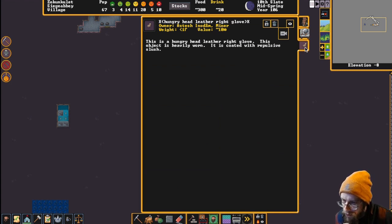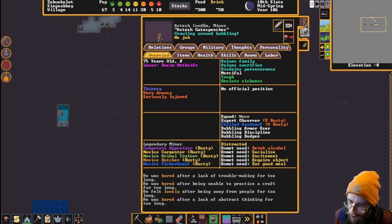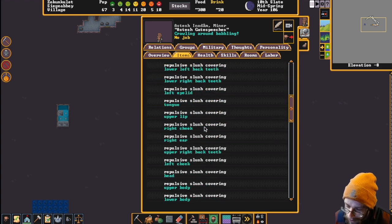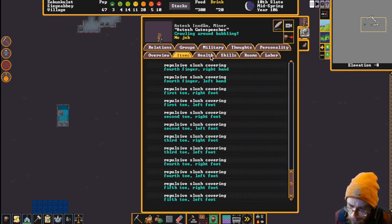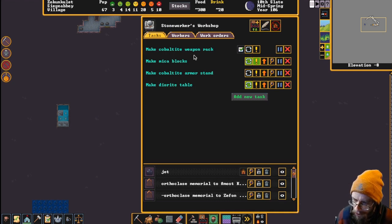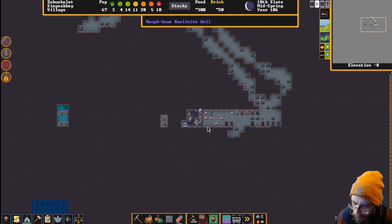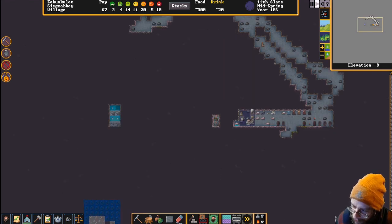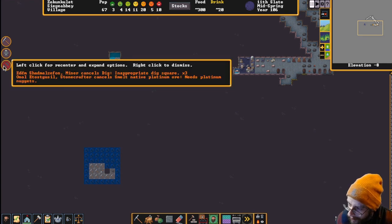A hungry head leather right glove - this object is heavily worn, coated with repulsive slush. Let's check what he's wearing - he has the hungry head leather left glove on. I wonder what that's all about - hungry head leather. He was sitting up here really not doing anything for a long time. Still no mica blocks, cobaltite weapon racks not done. I've got to protect those slabs from getting tipped over - curses from tipped-over slabs are not a good situation.